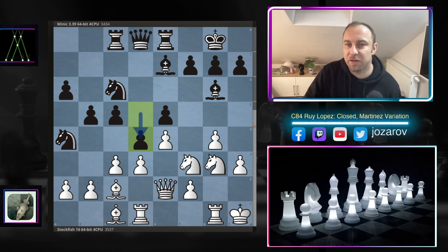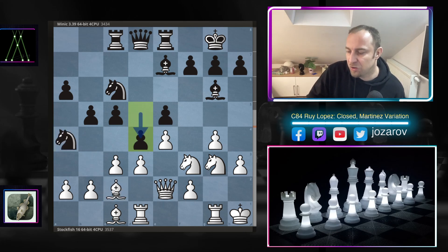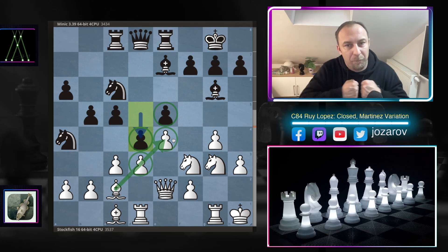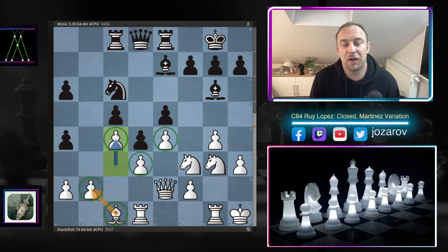The best idea is to create a static position on the queenside by playing bishop takes a4. You may think it's risky to give up the bishop early, but the bishop is always blocked by its own pawn structure and had only a defensive role protecting the d3-e4 structure. Now with the e5-d4 and d3-e4 structure creating a compact blocked center, bishops are not so important. So bishop takes a4, b takes a4, and now c4 glues together a compact position for Stockfish.